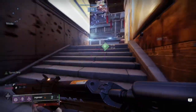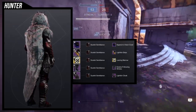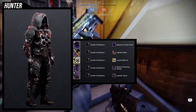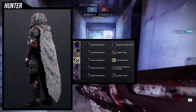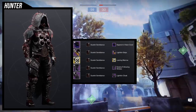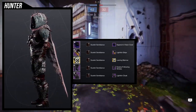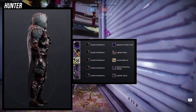For the example set, I went with something comfortable. For the helmet, the Superior Visions Cowl — it looks really menacing with the right shader. For the arms and cloak, the Lichen Grips and Lichen Cloak, because I wanted a fur and bony aesthetic. For the boots, the Apollo's Following strides, because the Leering Marrow has this really cool bony look on the sides of the stomach that immediately reminded me of that piece.